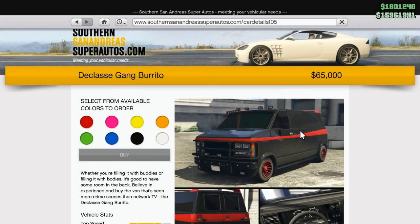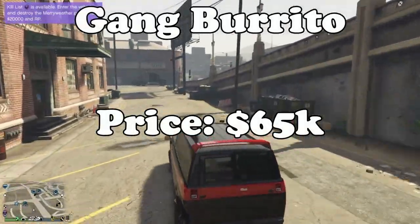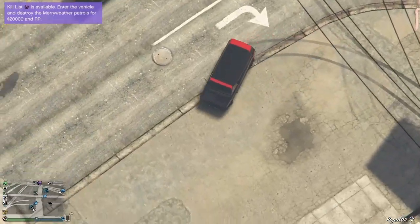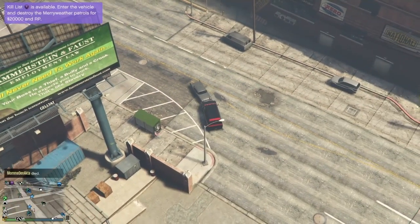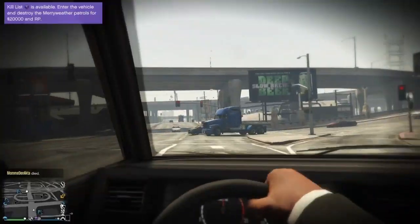In the Vans class, the Declasse Gang Burrito costs 65,000 and is the fastest in the class. For a van it doesn't handle too awfully, and its speed is pretty average, but out of all vehicles in the Vans section this is the fastest.